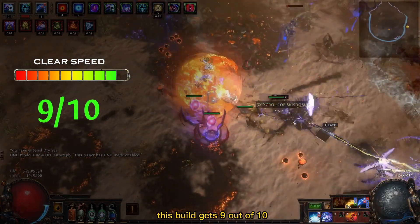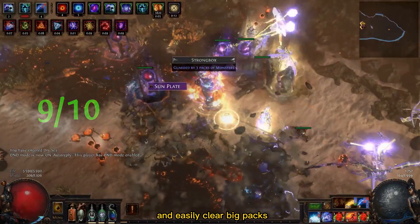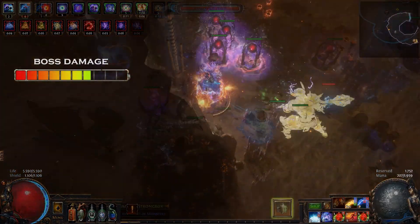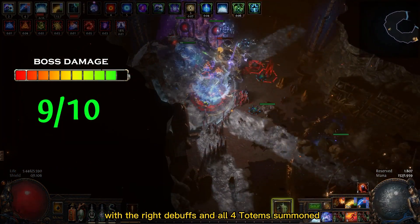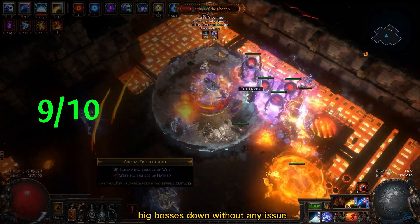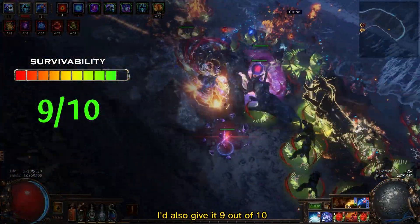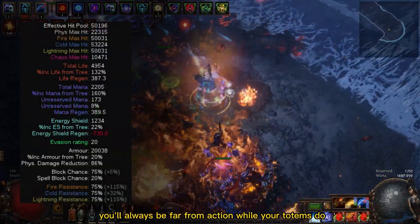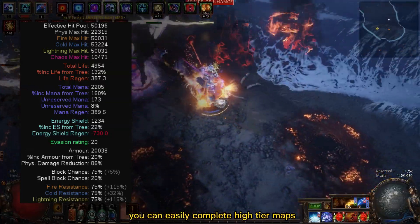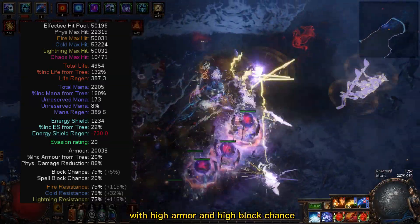For clear speed this build gets 9 out of 10. Arc is an awesome skill that chains through many enemies and easily clears big packs, and this build uses 4 totems casting it. Boss damage also deserves 9 out of 10 — with the right debuffs and all 4 totems summoned, this build takes down even big bosses without issue. For survivability I would also give it 9 out of 10: as a totem build you stay far from the action, and on top of that it has high armor and high block chance.